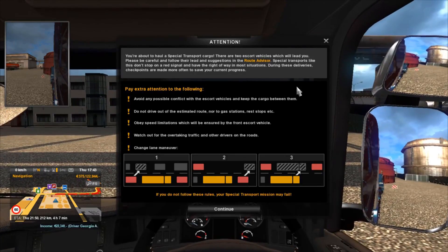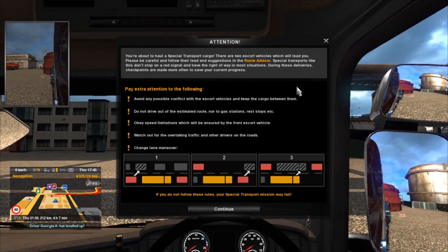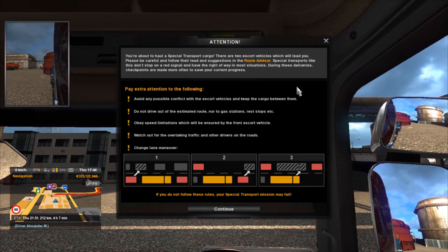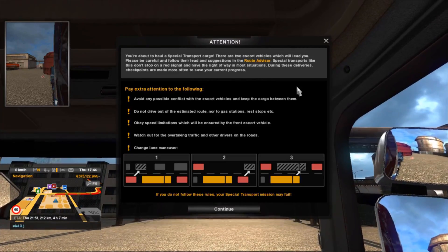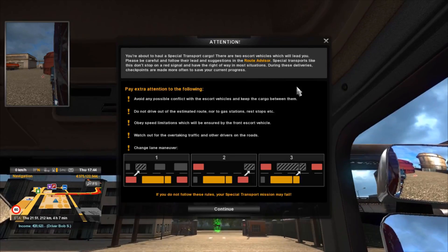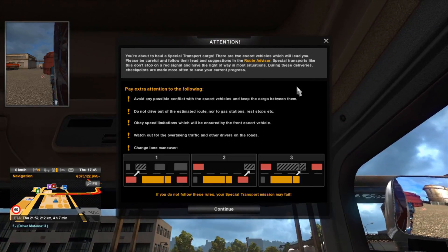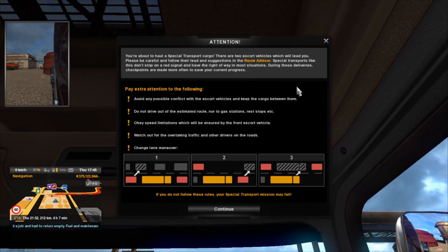This being the first time, I'm going to read these instructions out. Attention! You're about to haul a special transport cargo. There are two escort vehicles which will lead you. Please be careful and follow the lead and suggestions in the route advisor. Special transports don't stop on a red signal and have the right of way in most situations. During these deliveries, checkpoints are made more often to save your current progress. Avoid any possible conflict with the escort vehicles and keep the cargo between them. Do not drive out of the estimated route nor to gas stations, rest stops, etc.